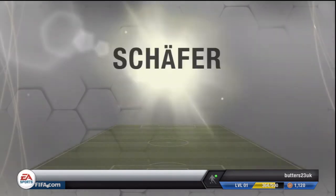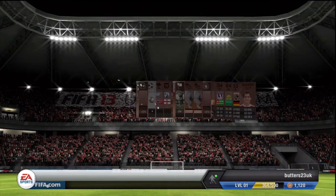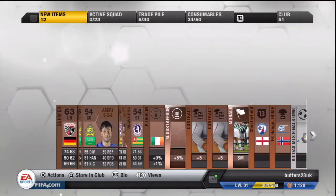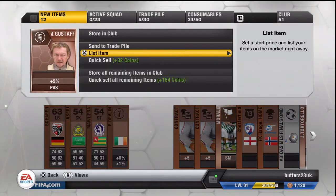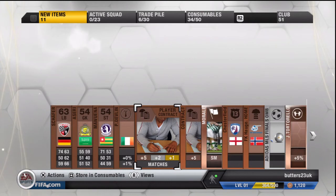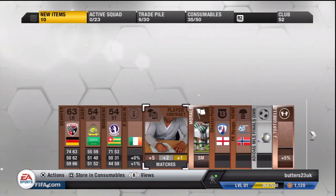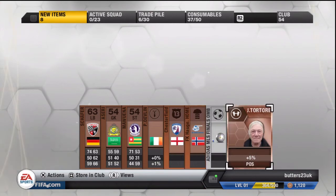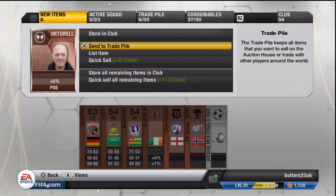We have got Schaefer — he's non-rare, he's a left back. But we've got a passing coach, he might be worth it — send him to the trade pile. A few more contracts and we've got another coach over there, a possession coach — send him to the trade pile as well. That's not too bad, should make a bit of profit on that, maybe a K or so.